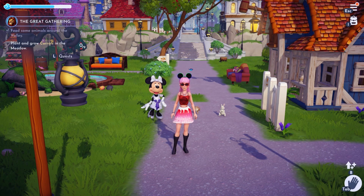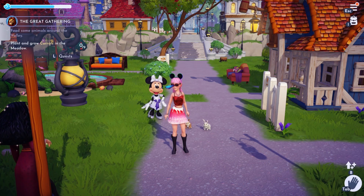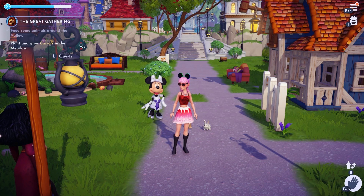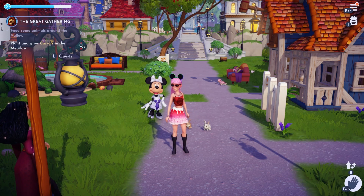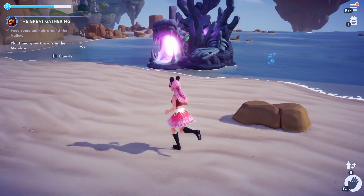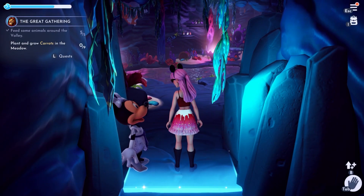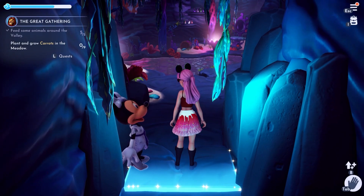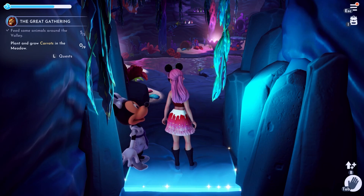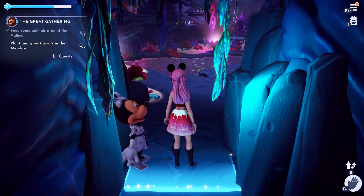Hey guys, welcome to another Disney Dreamlight Valley video. The second potato secret has been solved, so I thought we would go do that and show you how to do it. The second one is the blue potato. Wherever you chose to build Ursula's house, go to Ursula. One thing I will say is you do need the golden potato solved in order to see the blue potato.